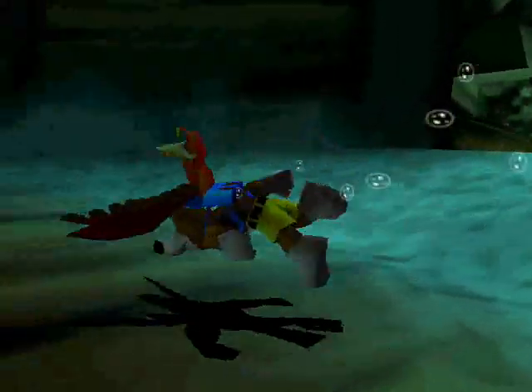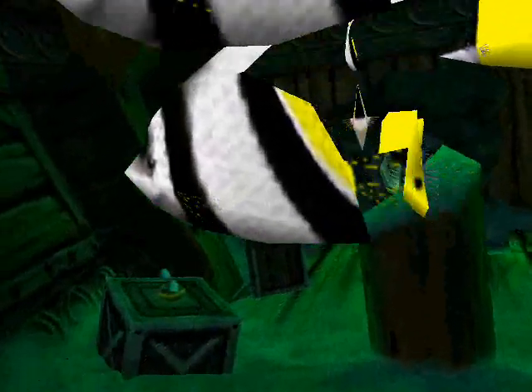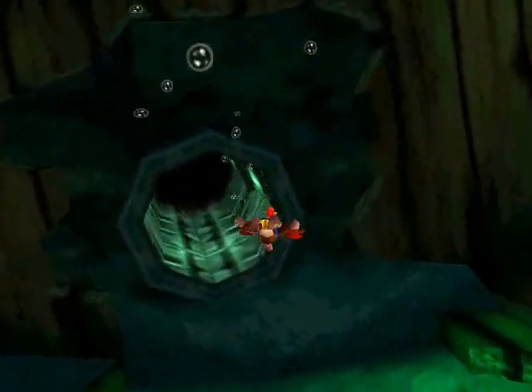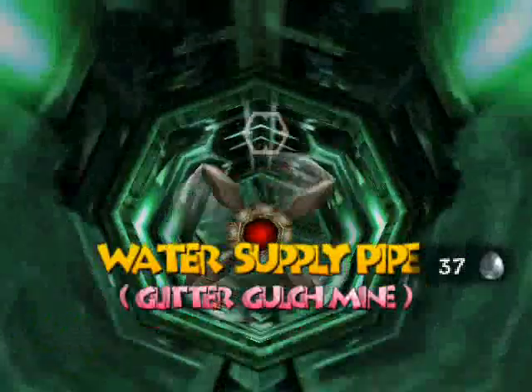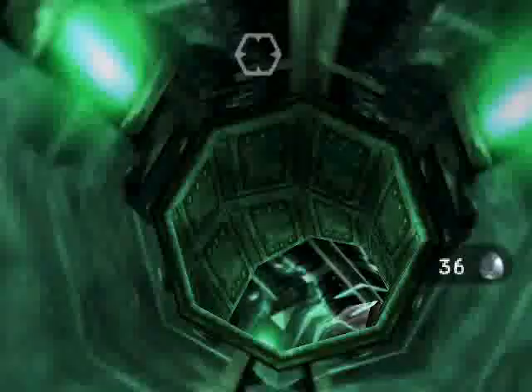Last time I was in a pirate ship of some variety. Before I head out and go back to my regular business in Atlantis, I want to head through this pipe here. It said 'Water Supply Pipe to Glitter Gulch Mine.'